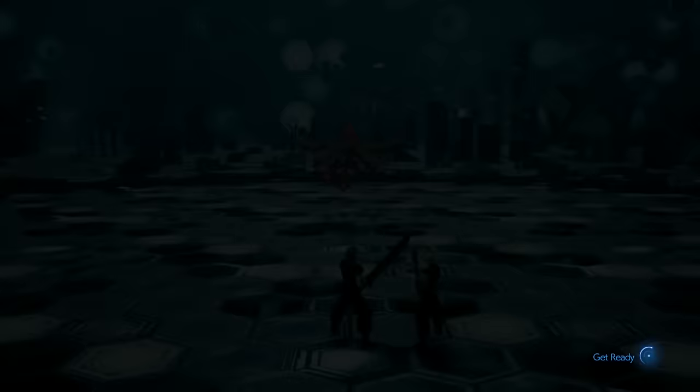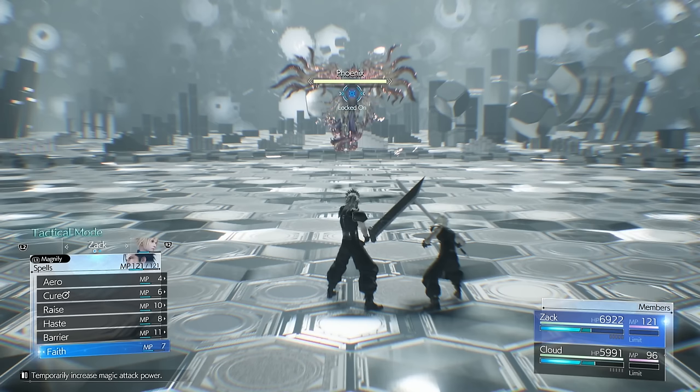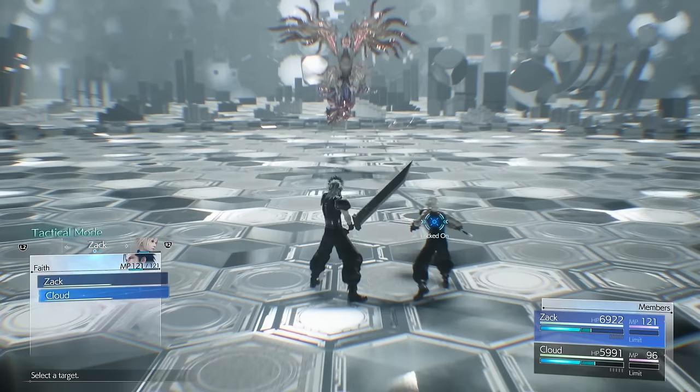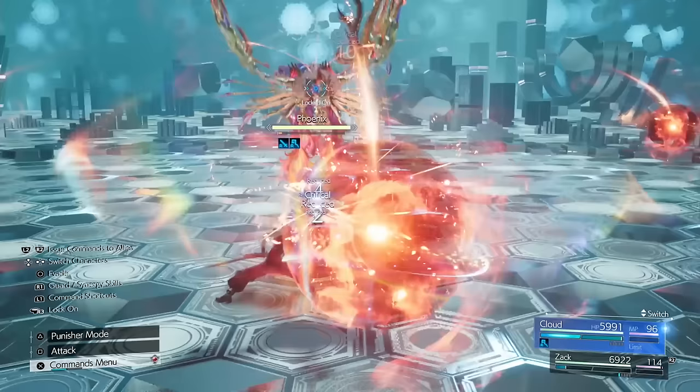Right, this one's quite easy because with Elemental and Fire, it's going to heal you up. So what we're going to do straight away — with Zac, we're going to use Faith on Cloud. Faith increases your magic damage. We'll be doing the same on the Sephiroth fight, but you'll be using Faith yourself because Sephiroth doesn't have empowerment material. So yeah, Faith on Cloud to begin with. Switch over to Cloud. Now do not use the A-to-B boost here — save your A-to-B boost. What you want to do is build up two A-to-B, then enter Prime Mode.